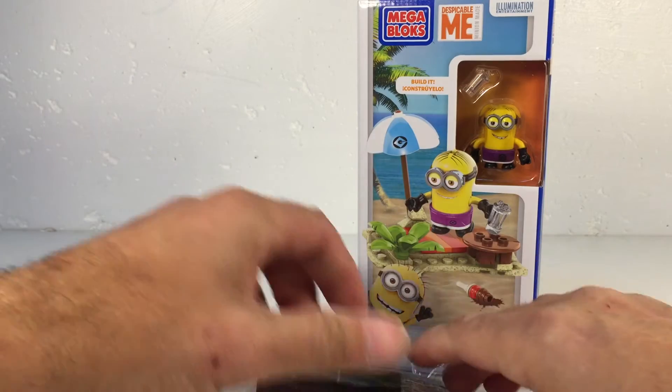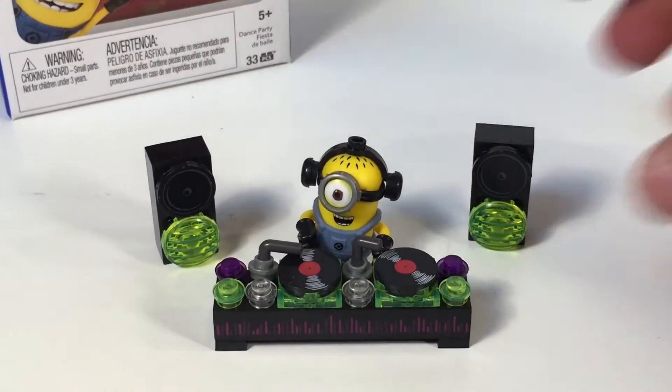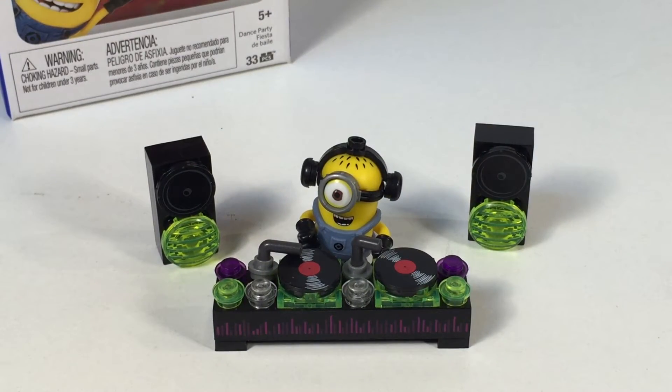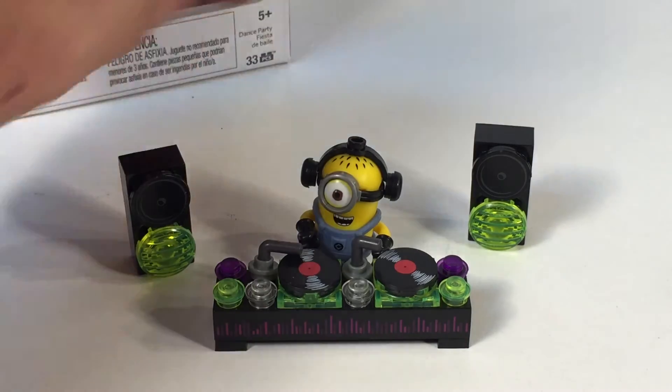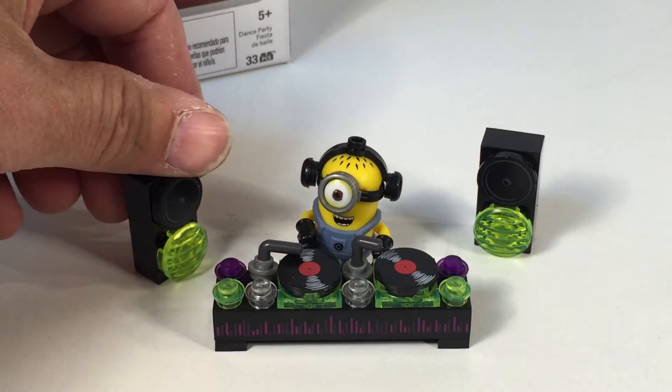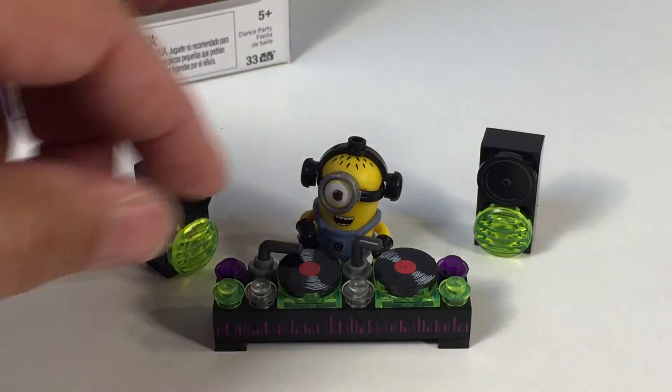So that's what the contents look like. This little set is called the Dance Party — you got your DJ with his little graph going on there. Some nice trans purple and trans neon green colors. There are two records.